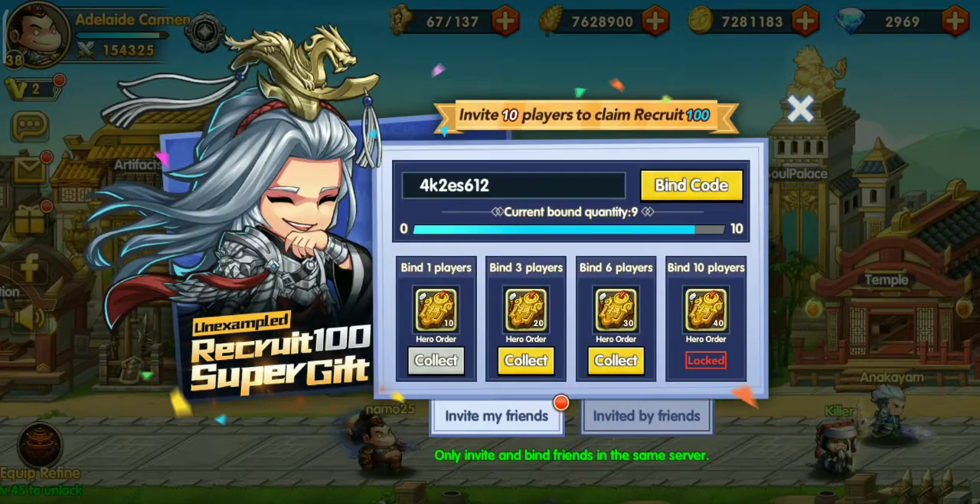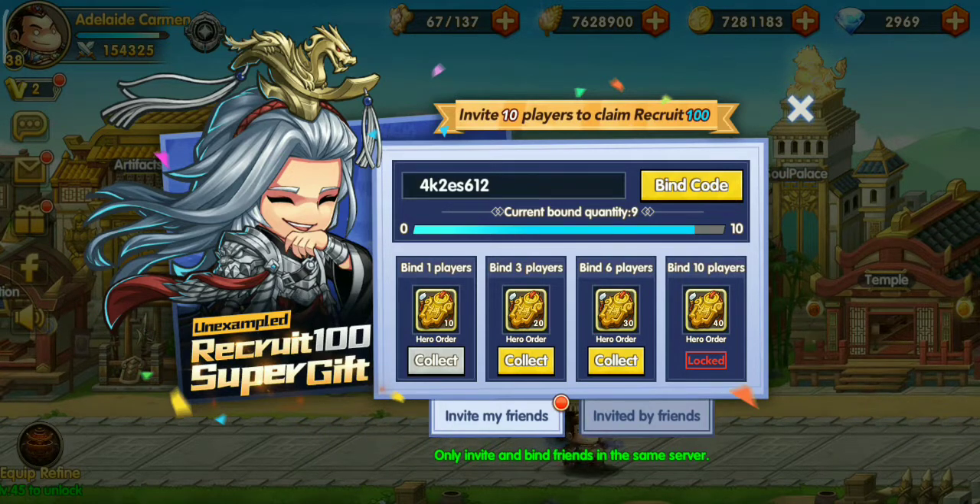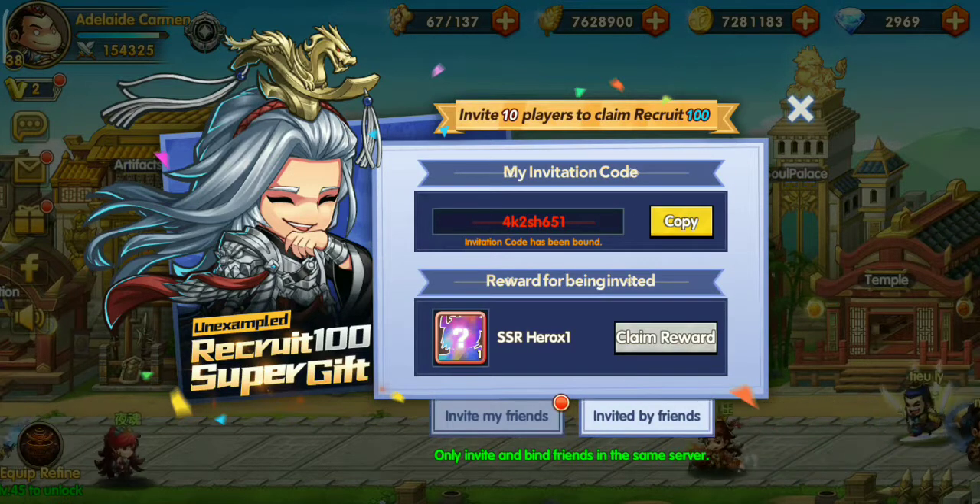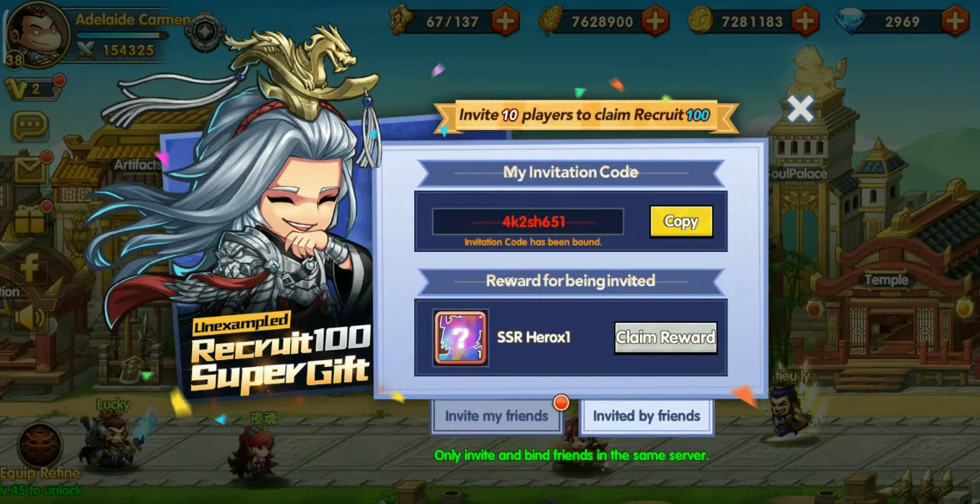If you want to get a free 100-piece hero recruit, you must refer 10 players to your account and you must be on the same server. If you are on server 461, you can use my friend code in the description box.